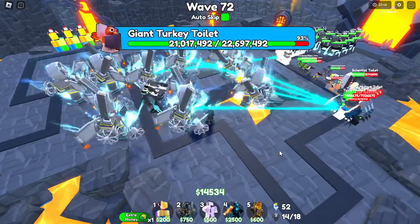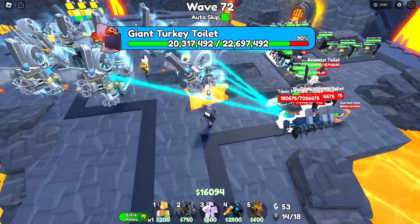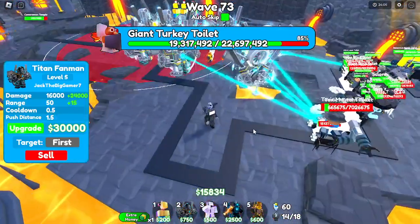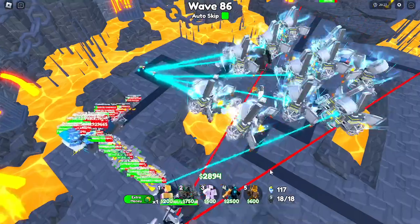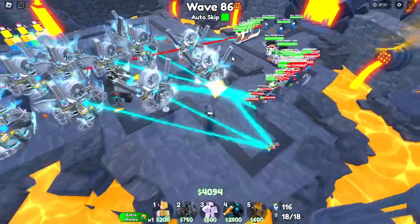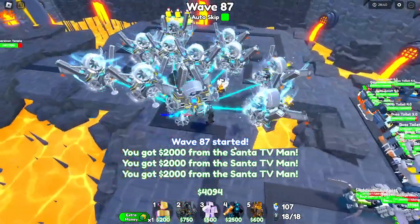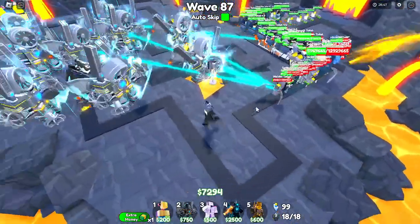Another downside I just noticed: it cannot block stuns. If a toilet attacks once, it gets stunned — the giant turkey toilet used his laser eye and stunned every single one of them. So that's another downside to Titan Fan Man. But we are still absolutely cooking — we are on wave 86. Things have started to get a little far, and now there are three giant turkey toilets and two glitch toilets. But this army of Titan Fan Man is very bright and still kind of cooking on wave 87.